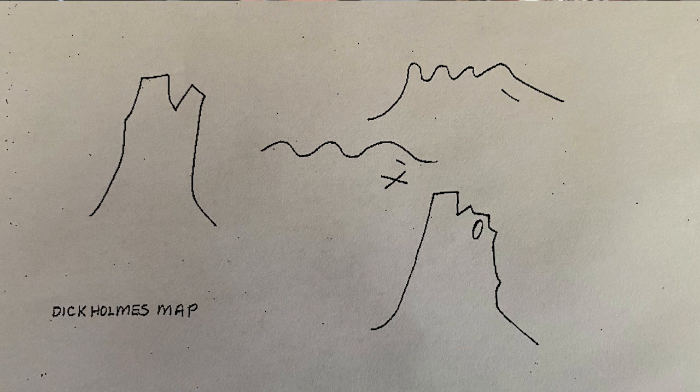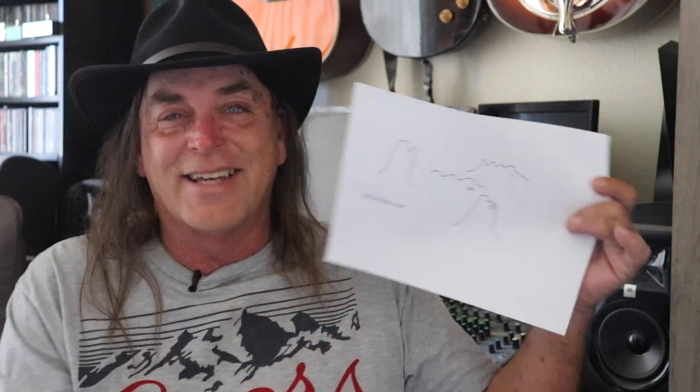Now the next map is interesting because most of you will have heard of it — it's called the Dick Holmes map. Newspaper writers claim that Dick Holmes gave this map to them in the 1920s or 1930s before he died. One of the problems is no one's ever seen any record of this before, and additionally Brownie Holmes said his dad didn't have this map and knew nothing of it. It seems irrelevant. It kind of has Miner's Needle, Weaver's Needle, three red hills, the Four Peaks, and a little X — but if that's what you're basing your search on, yeah, okay.